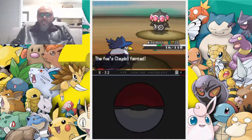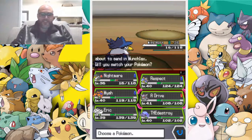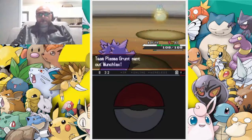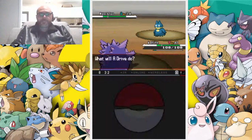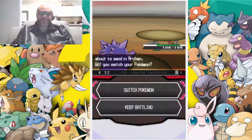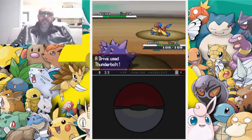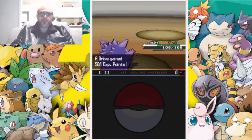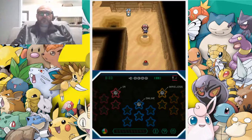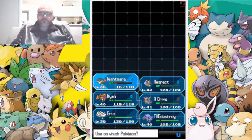It was super effective but he had super effective moves too - he almost took out Nightmare! The lag is 100% bad - we're swapping because otherwise Nightmare is going to go down. Let's go with a Drive and a big Sludge Bomb. A second big Sludge Bomb. Archon stays in because it's a Rock-Flying type - go for a big Thunderbolt. Now we're going down - I should have healed up Nightmare. Let's go straight to Hyper Potions.